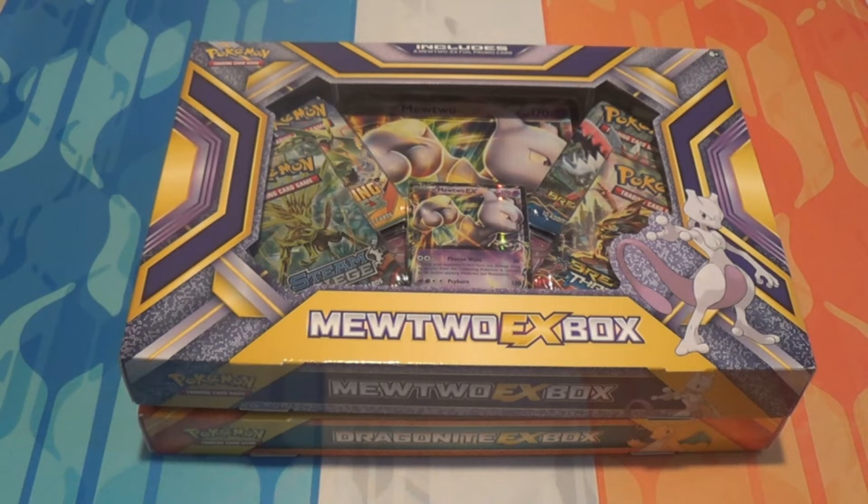We picked up the Mewtwo EX because the Mewtwo EX is the only promo card that is actually a new numbered Blackstar promo. And we picked up the Dragonite box so we can see if the Dragonite card in there is identical to the one that was in the Furious Fist set, or whether it's got some sort of new foiling process or anything like that. So for collecting purposes, if the EXs from sets and not Blackstar promos are identical, there's no reason for us to buy all of them - we just need to get the Mewtwo.